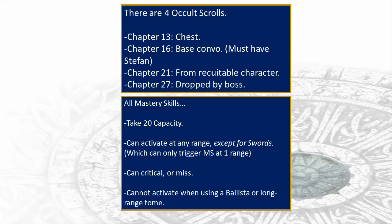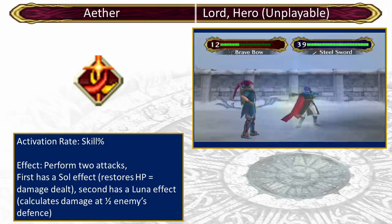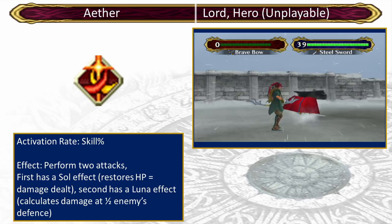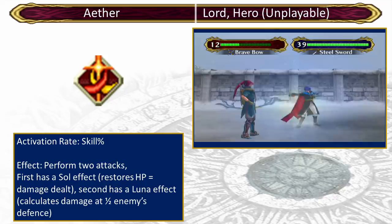With that out of the way, let's go over all the mastery skills. It's only fitting that the main character would get easily the best occult skill in the game and one of the only ones that's actually worth it: Aether. It's learned by Ike's promoted lord class, meaning he can have it any time starting with chapter 18. Technically heroes can also learn it, but you never get a playable hero. This was Aether's first appearance in the series.